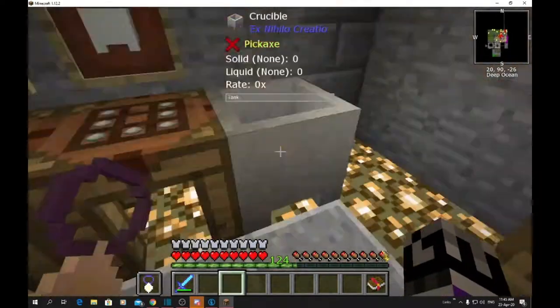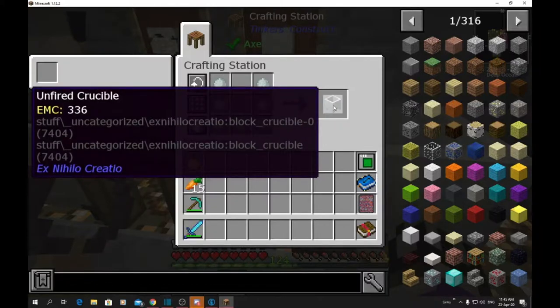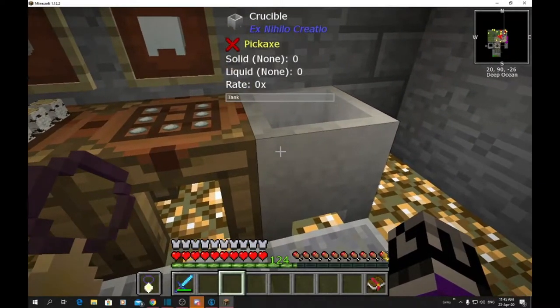When you make this it will say 'unfired crucible' on it. Once you've made it out of your porcelain, you need to stick it in your kiln and cook it so it turns into a crucible.